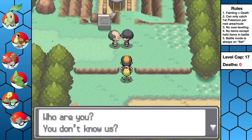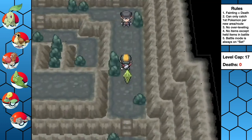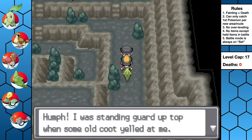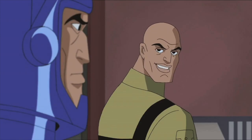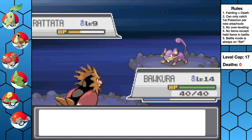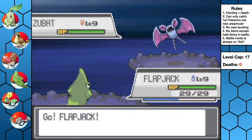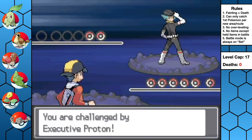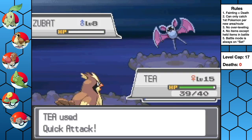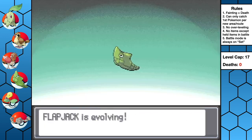After moving through Union Cave, we witness a shakedown from Team Rocket. We eventually enter Slowpoke Well to stop their evil plan of chopping off and selling Slowpoke Tails. Bakura is able to knock out most of the Team Rocket members, and then we make our way to one of the Team Rocket executives, Proton. Taya takes down his Zubat with a couple Quick Attacks, and Geertrude eliminates his Koffing with Rock Throw.